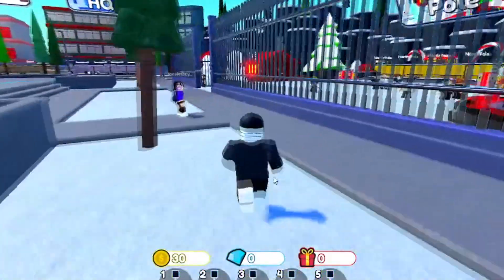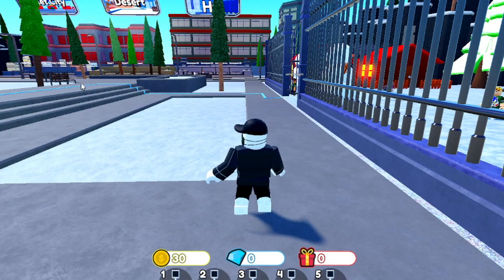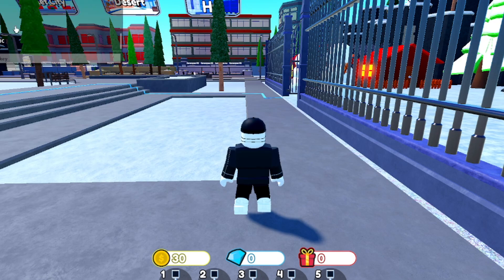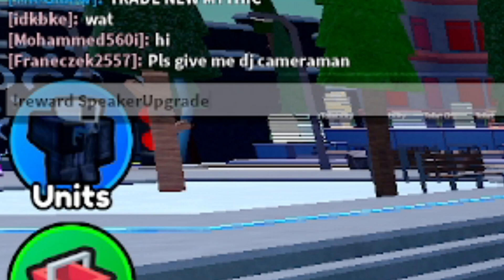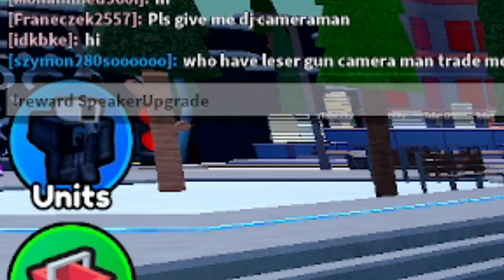You need VIP to claim those rewards — bummer, I'm not VIP. Let me show you guys the working codes. To redeem codes inside of Toilet Tower Defense, you used to do it through the shop menu, but that doesn't exist anymore, so we have to do it through chat commands. All you have to do is go to chat, type exclamation mark 'reward', and then type whichever code.